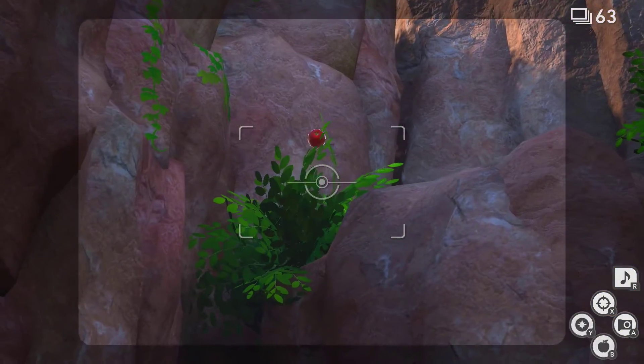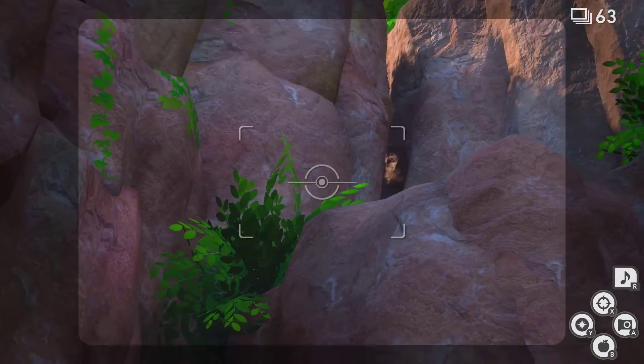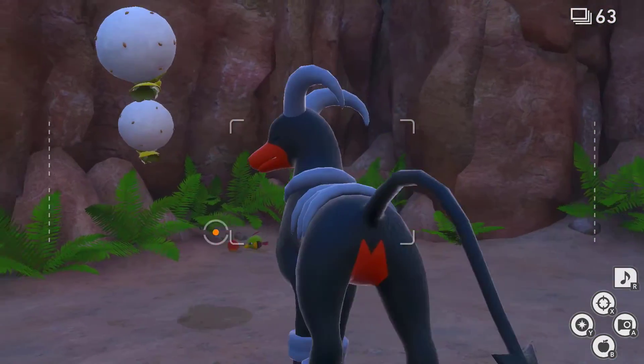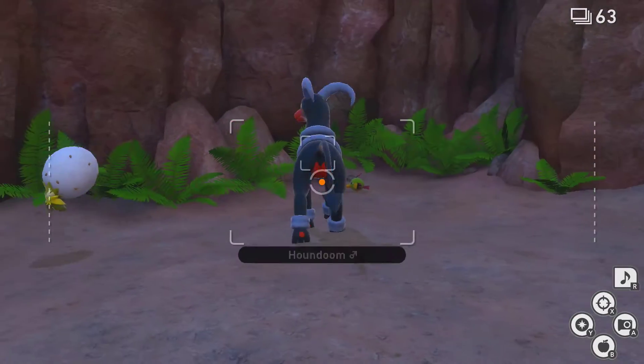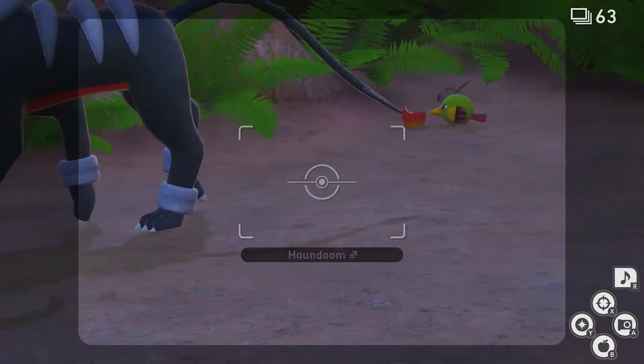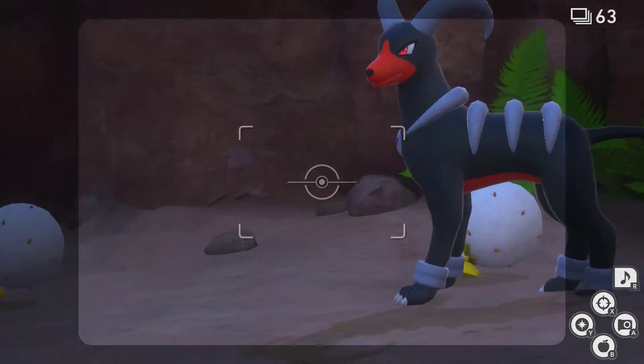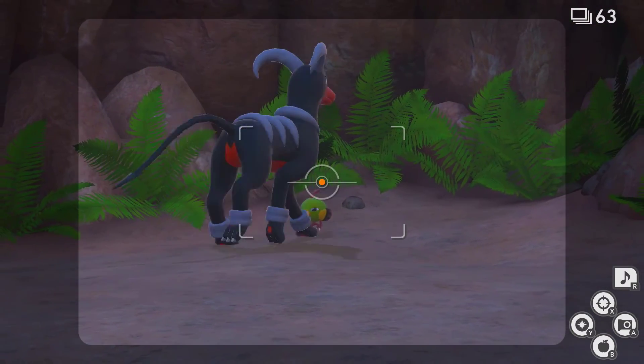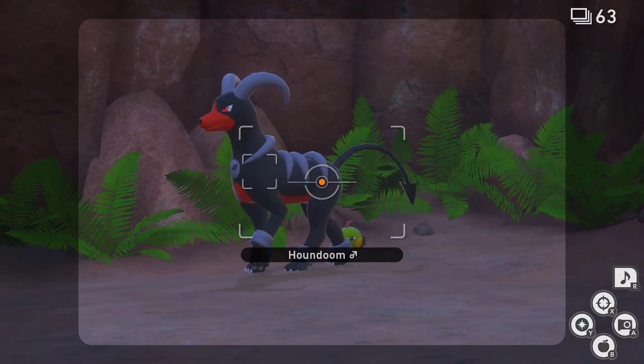To get our 4 star, you actually have to throw a Fluff Fruit up near this cliff edge here. What that's going to do is it's going to knock down this Natu, which doesn't show up on the scans — which is a pain. And then you need to just watch this Natu, who this Houndoom is blocking.